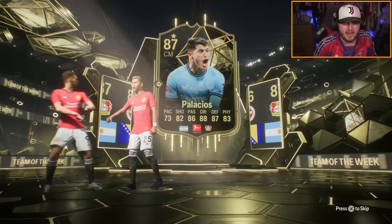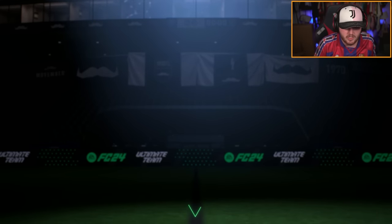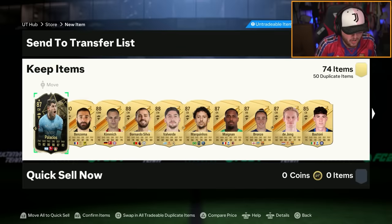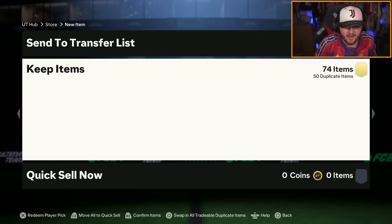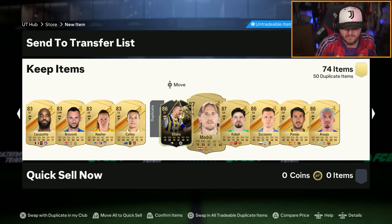Palacios. Brilliant. We got ourselves informed Dzeko and informed Palacios, as well as anyone else in this pack — maybe a nice high-rated fodder card. Benzema, Kimmich, Valverde. Yeah, okay. Fair enough.